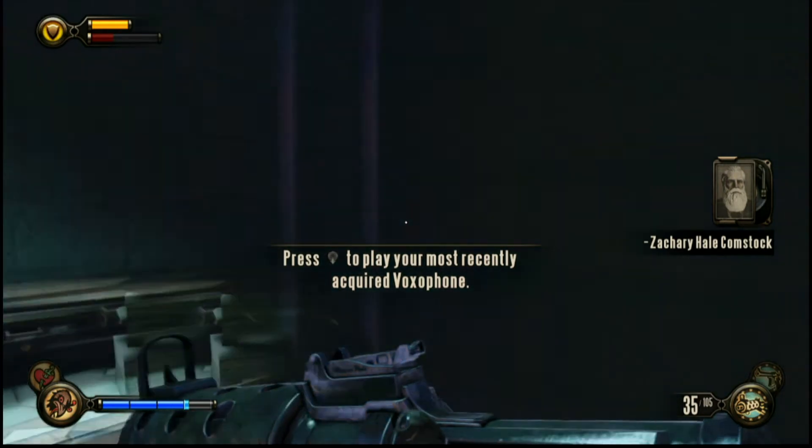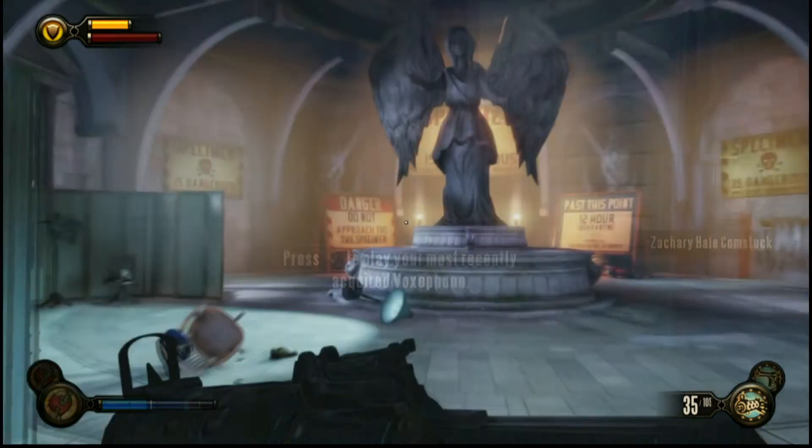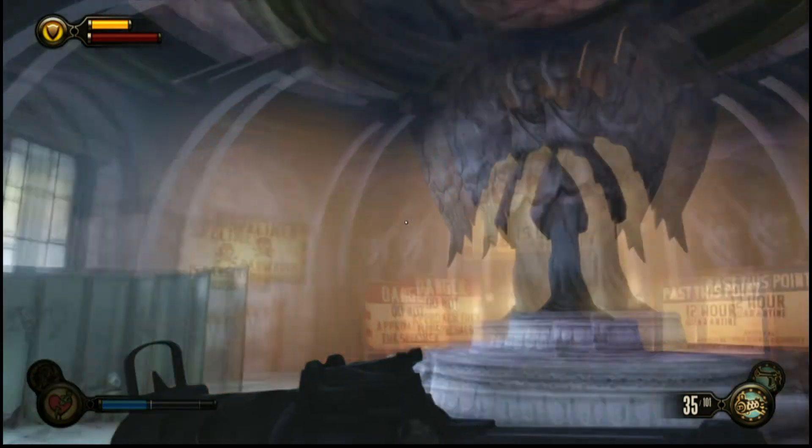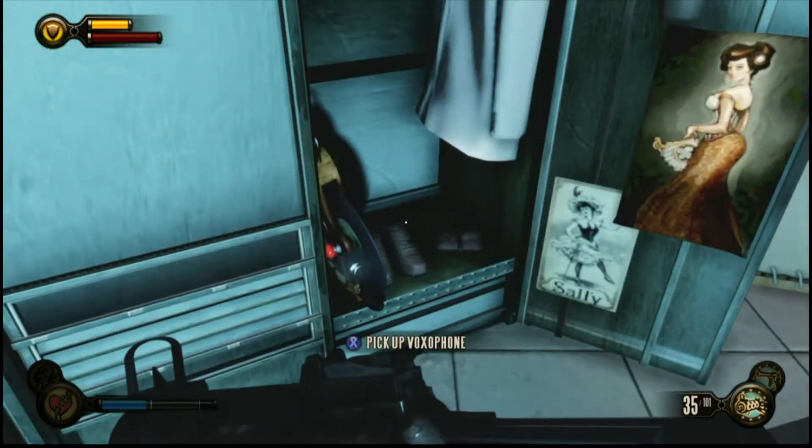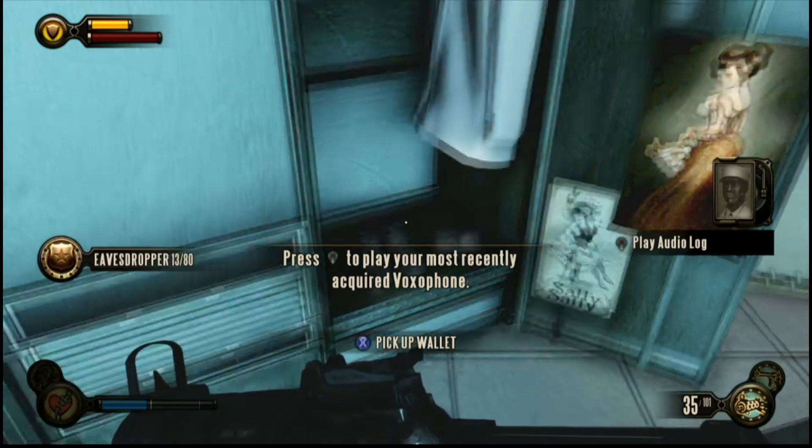We're not going to be playing them now, but they are available at the end of this particular guide — it lets you see the ones you've missed. Now you're in the actual island. Take a quick left and you'll find a Voxaphone here in the locker.